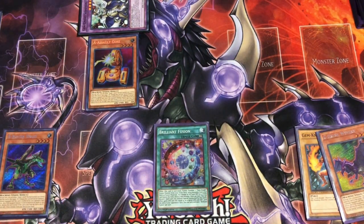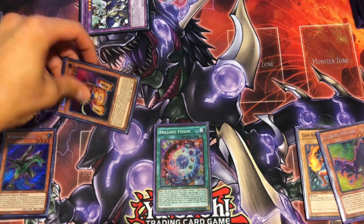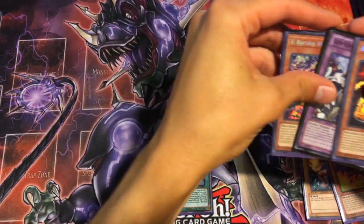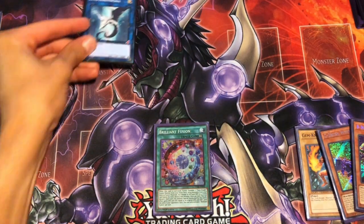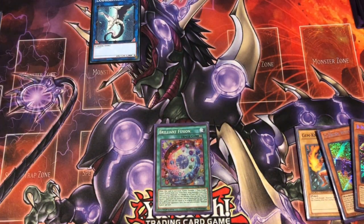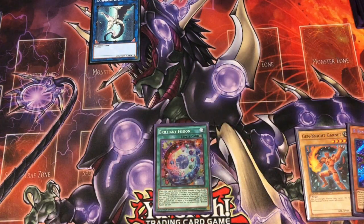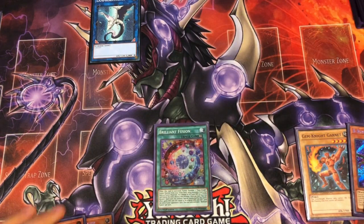So now we have two monsters and we can link summon away — technically we have our Buster already on the field. From here, we're going to Link 2 into Lamphornicus: Chainlink 1 B, Chainlink 2 A, targeting — really anything, so we'll just target C at this point. B will add a B.